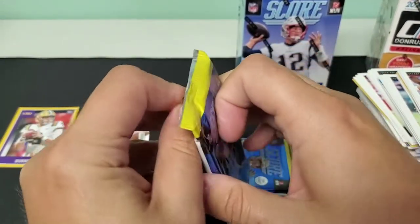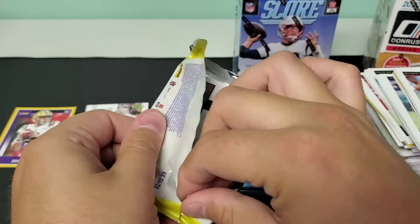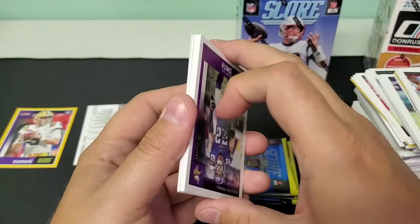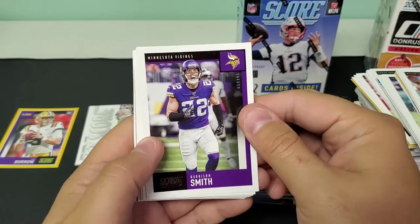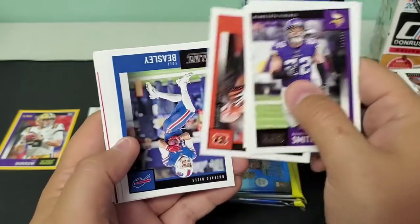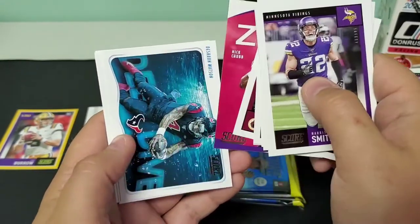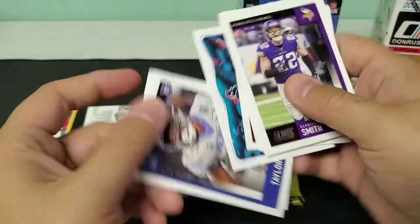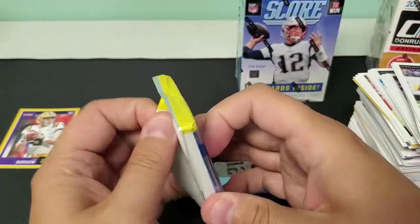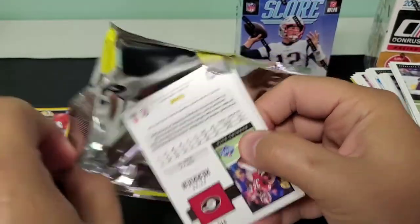I'm going to guess maybe the blasters all have a hit, because this next pack does feel thicker. The great debate of memorabilia cards versus autographs — I would take an autograph any day of the week, as I'm sure most would, but it is what it is. Harrison Smith, Rashan Gary, N'Keal Harry, Carlos Dunlap, Cole Beasley, Keenan Allen, Darius Guice, Nick Chubb In The Zone, Deshaun Watson. Rookies: Patrick Taylor, James Morgan, and Curtis Weaver. Definitely a thicker pack — that would explain why these felt like probably the heaviest blaster boxes I've ever gotten.